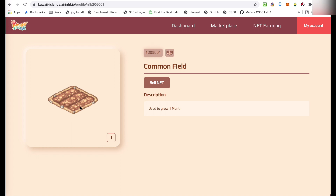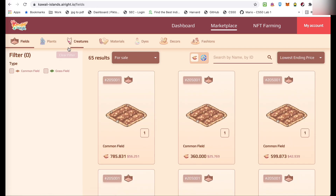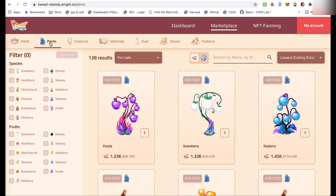Kasi, pwede ko na siyang iselo. Sell NFT. So, meron na akong isang field. So, ngayon, yung requirements, tatlo yun? May field na ako, pero wala pa akong plant at wala pa din akong creature. So, kailangan ko pang magdagdag ng KWT so that I'll be able to buy that.